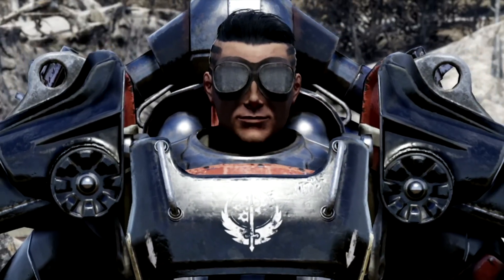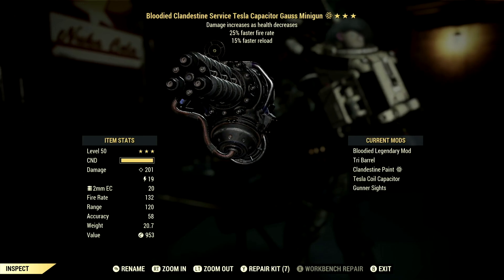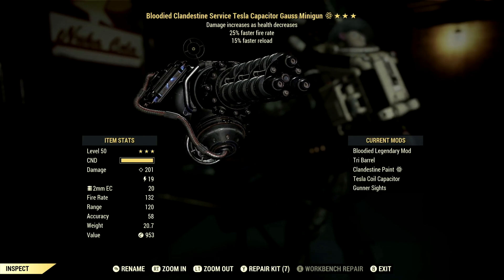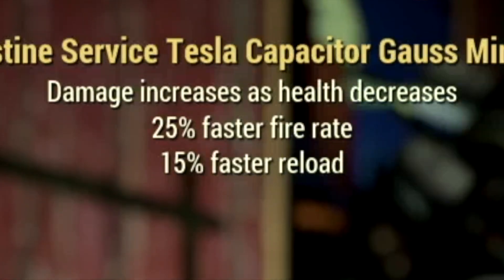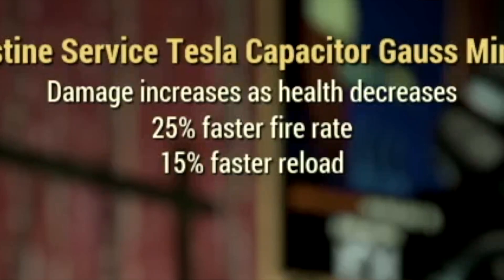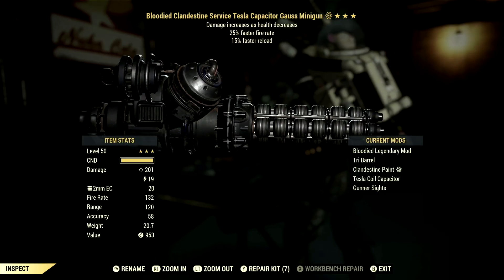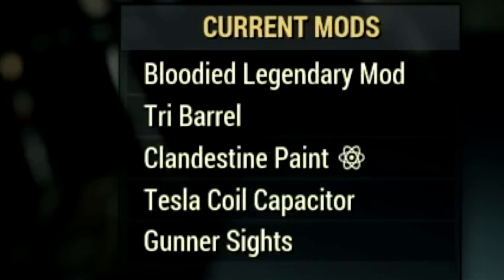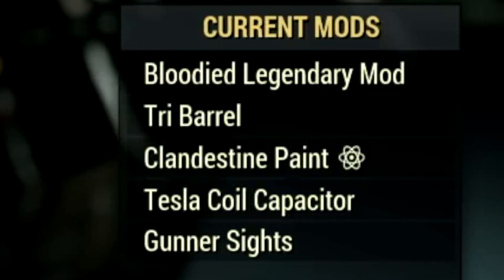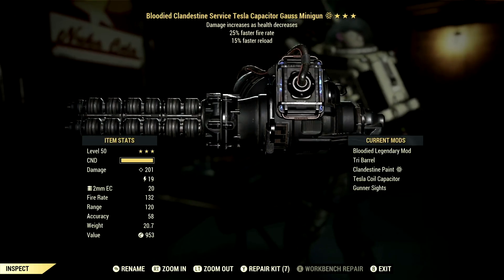Starting off, this is my three-star legendary Goss Minigun that we're using for the heavy gunner build. The main legendary effect is the Blooded effect, which increases damage as your health decreases. It also has 25% faster fire rate and 15% faster reload. The mods we went with are the tri barrel, Clandestine paint, Tesla coil capacitor, and gunner sights. This is one of my favorite heavy guns in all of Fallout 76.